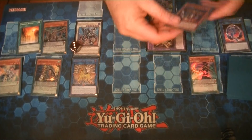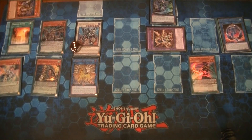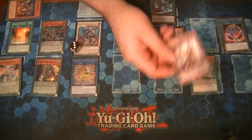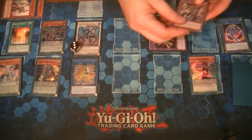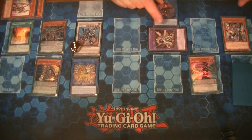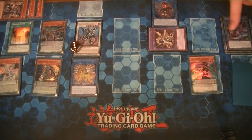Using the Orcist Nightmare's effect — I'll put the banished cards here so they're visible in the video — we're going to dump Orcist Harp Horror. As soon as it's in the graveyard, use its effect: banish it and special summon Orcist Symbol Skeleton. Use those two to make Summon Sorceress.